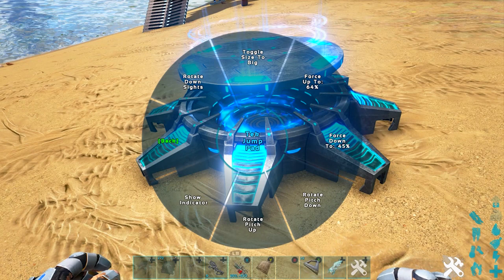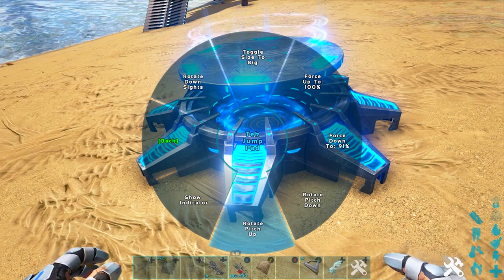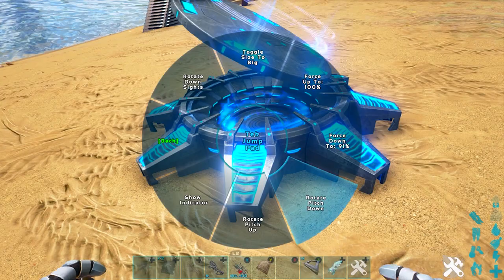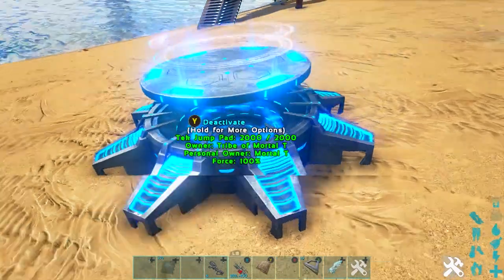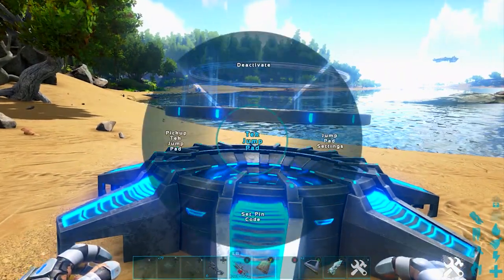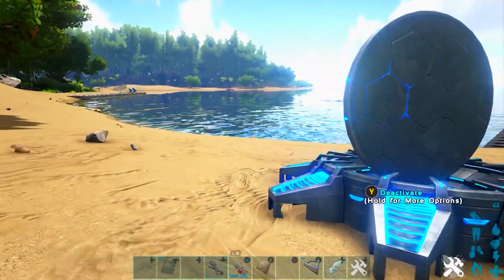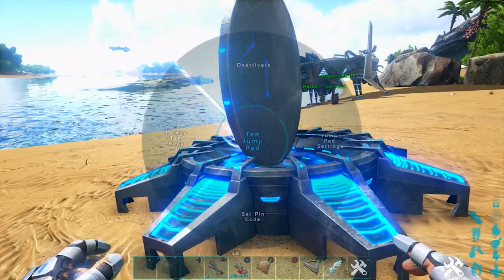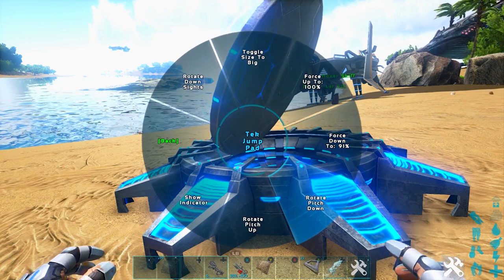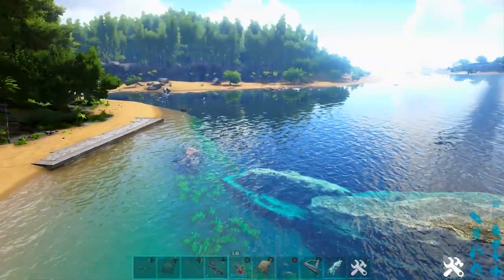You can change the jump pad settings — the force, increase it or decrease it, and adjust the pitch so you can send things in different directions. You can even set it to 'rotate to line of sight' — so if you want it to go a specific direction, just face that way, go to jump pad settings and rotate to line of sight. Then you can pitch it to fine-tune the angle. Walk on it and you get flung right over — really cool.